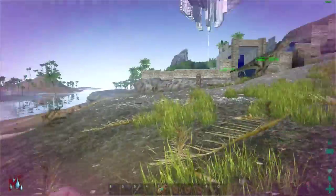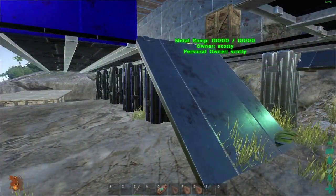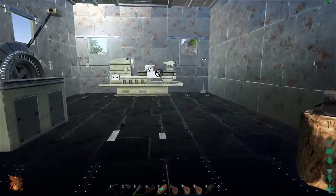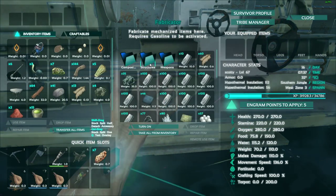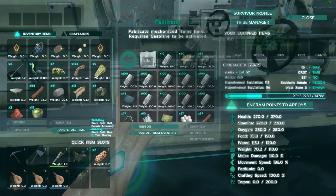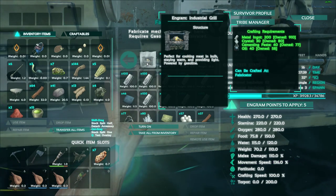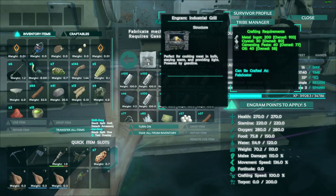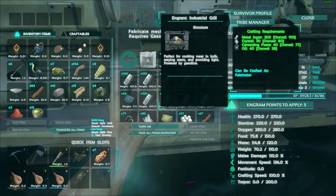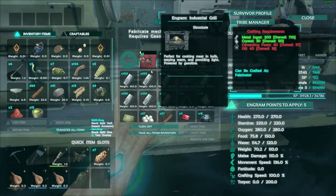Right, so that's the two alarms shown. Next up is the cooking grill, and that has to be made in the fabricator. To craft it you need 200 ingots, 30 crystals, 40 cement paste, and 40 oil. Luckily I went out early on and got a ton of crystals and oil, so let's make that quickly.